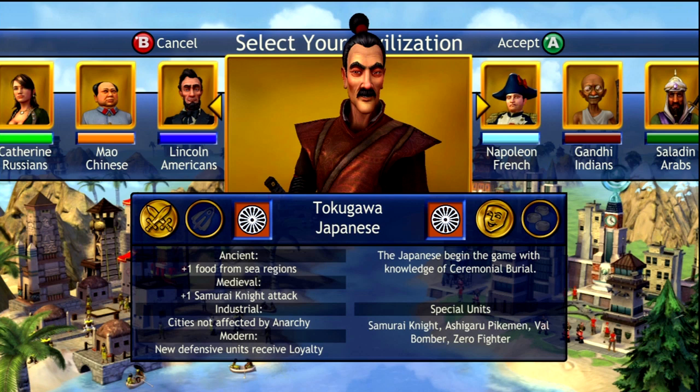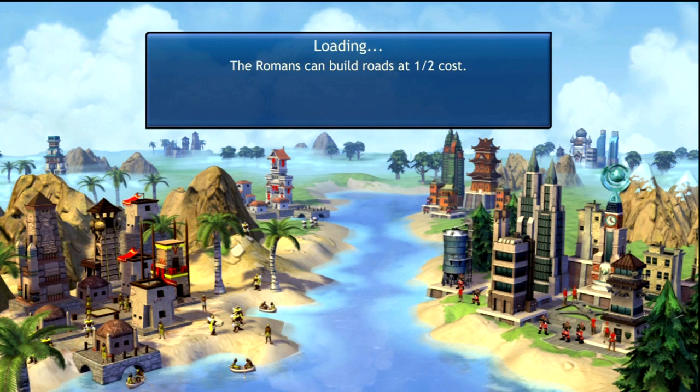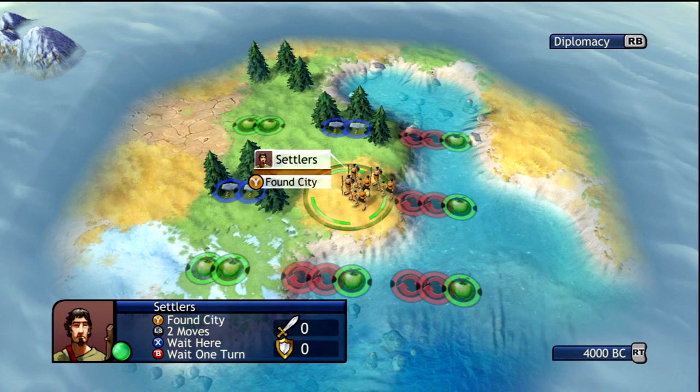Remember, the Japanese start with the knowledge of Ceremonial Burial, plus one food from any sea regions, plus one Samurai Knight. There is no anarchy in the third stage of history. And the last bonus is all new defensive units start with loyalty, which is pretty good. I really want to show you guys how easy it is to play with the Japanese.